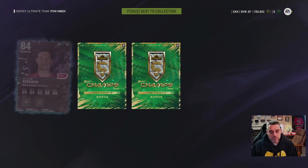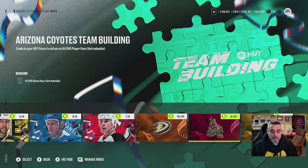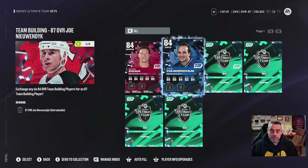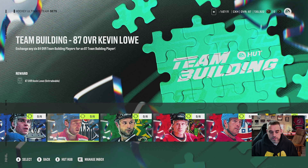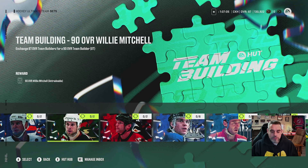I'm not that interested in keeping Shane Doan, so I'll send him to my collection. Right now I'm working towards Joe Neuendijk, so I'll go into that set and auto-fill it — and look, there's Shane Doan already in there. I can see I have two 84s ready and waiting, needing four more 84 team builders to unlock Joe Neuendijk. Then I'll have to decide whether to keep him or work towards the 87 and 90 overalls.